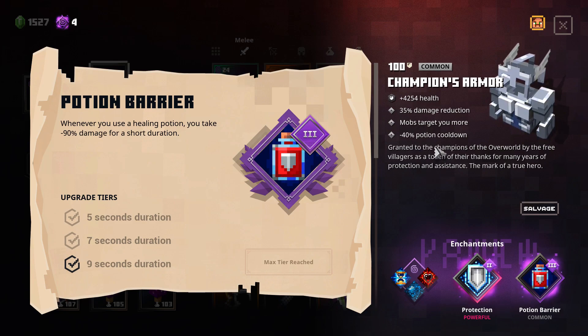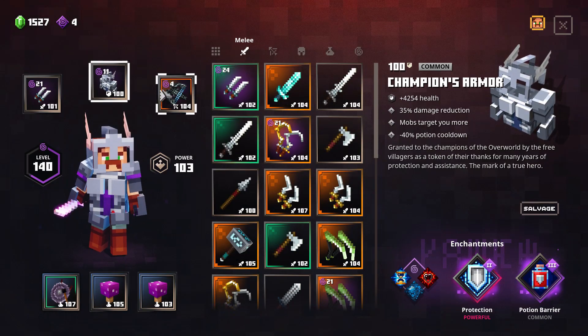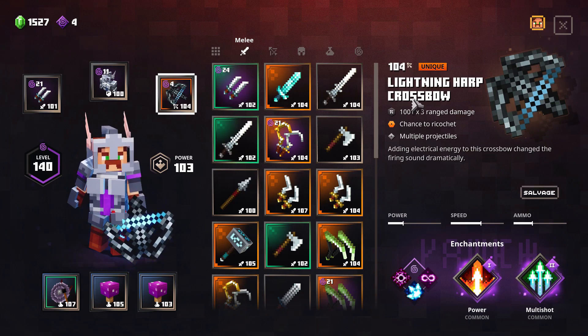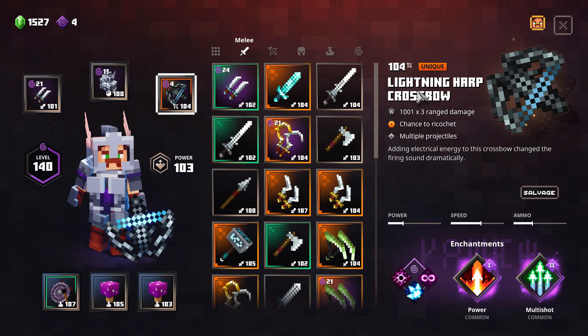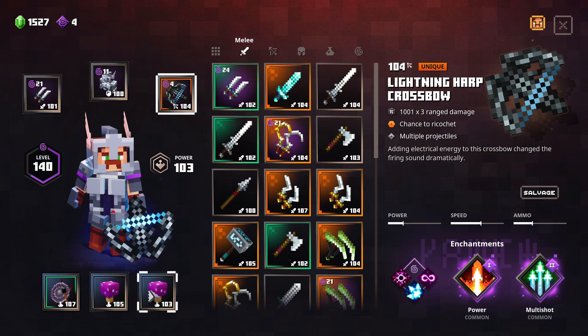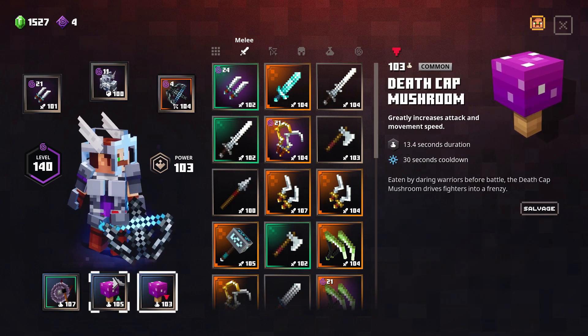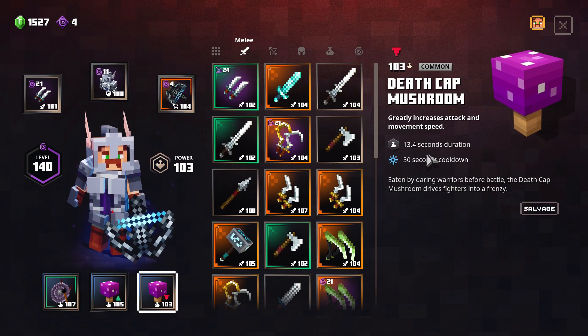In the gameplay I'm going to show you, I actually switch to even faster attack speed. The lightning harp is just for pushing away some enemies when you need a bit of time — for exploders, for example. I don't even care about exploders because I eliminate enemies so fast. I'm actually using two death cap mushrooms, which increase the speed again. It's all about keeping this momentum of speed.